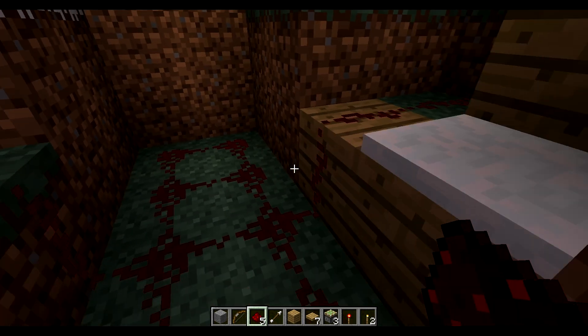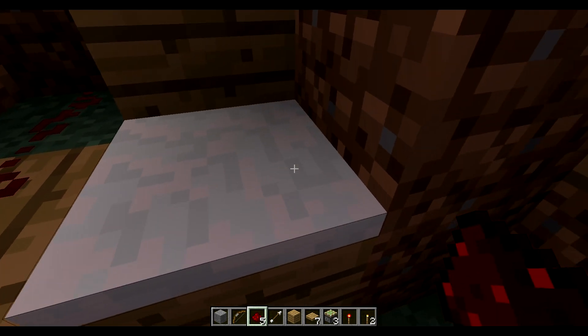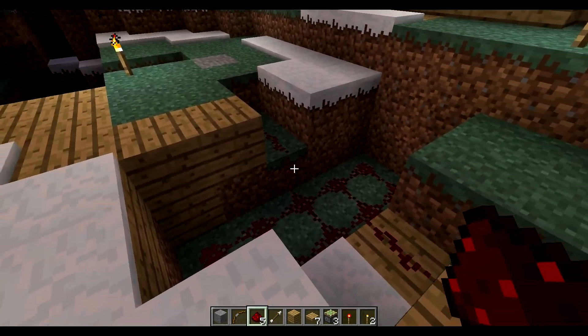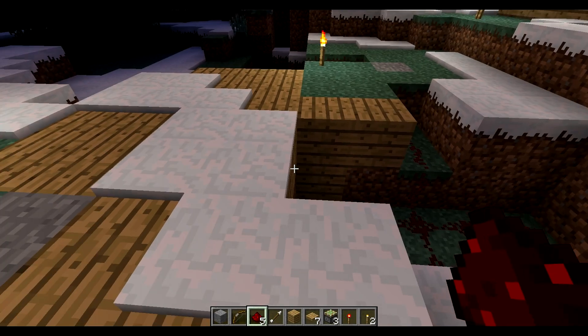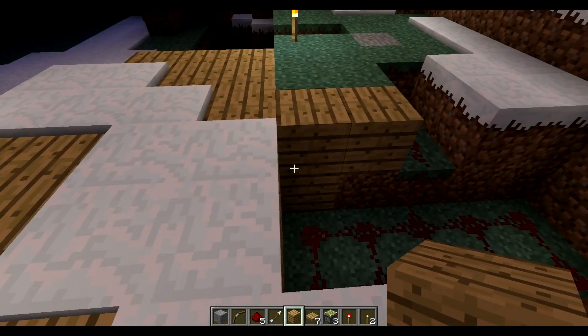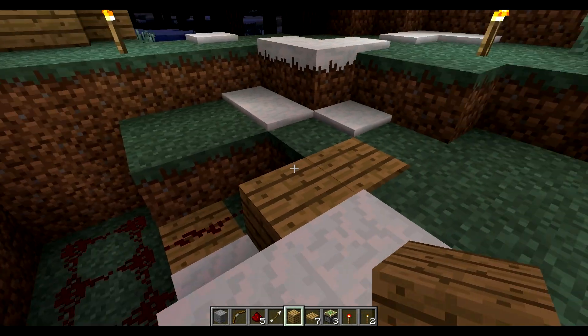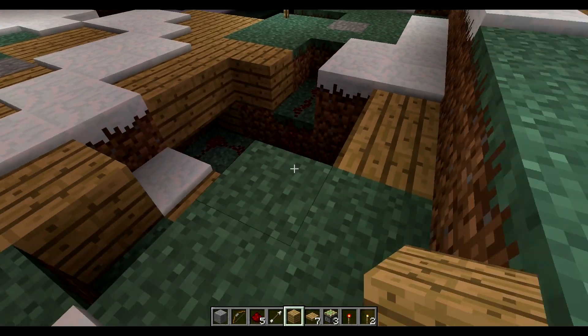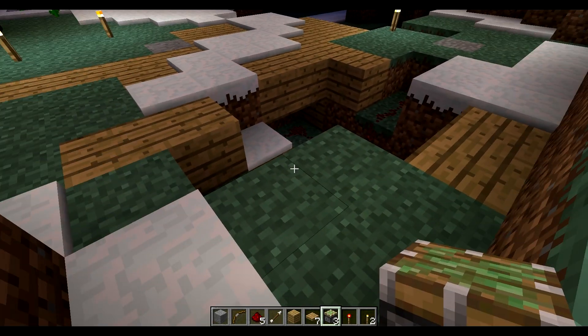Now that we've done that, we've got redstone everywhere. This little hole right here is just to jump out. We've got our redstone laid down, we've got the foundation set up, and now what we want to do is go ahead and block this off — it's going to be kind of like what we're walking on.